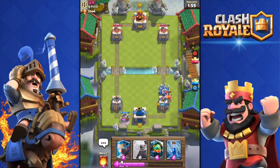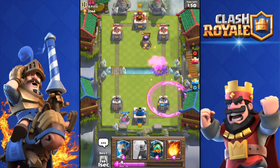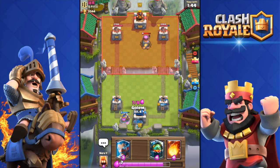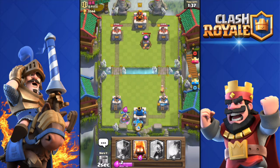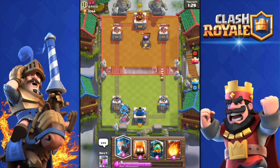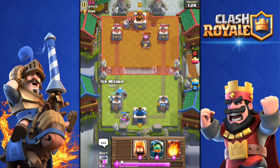Lumberjack down, perfect. He damages my tower — I misplaced that zap spell, that was unfortunate. I'm gonna push the other side. I wish that zap spell had killed his fire spirits — those little things. I'm gonna push the other side with my golem.